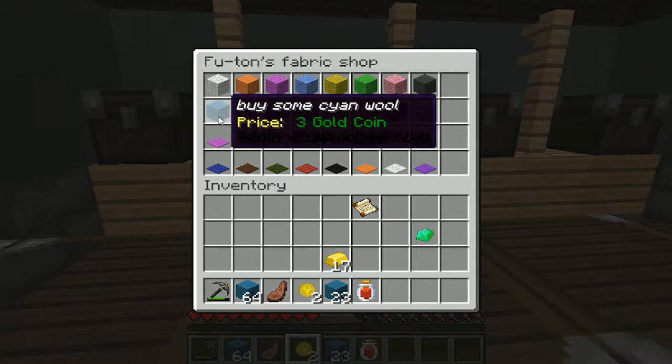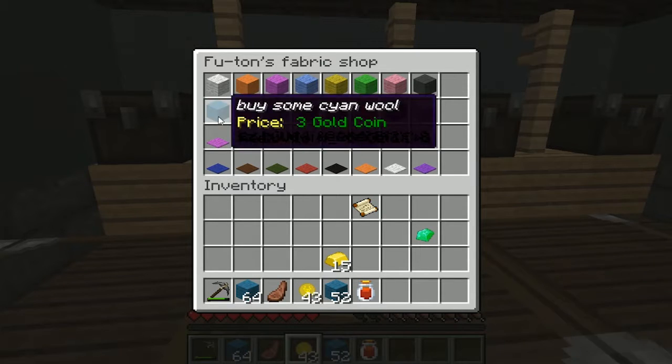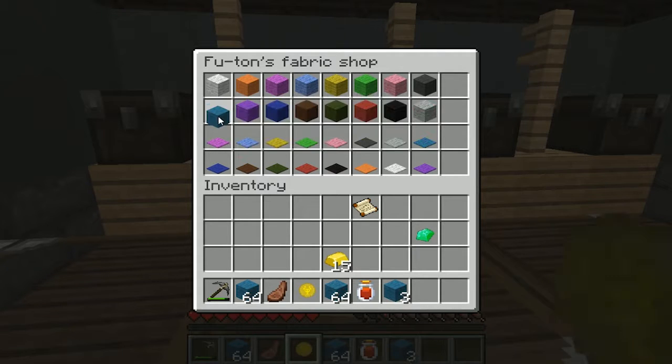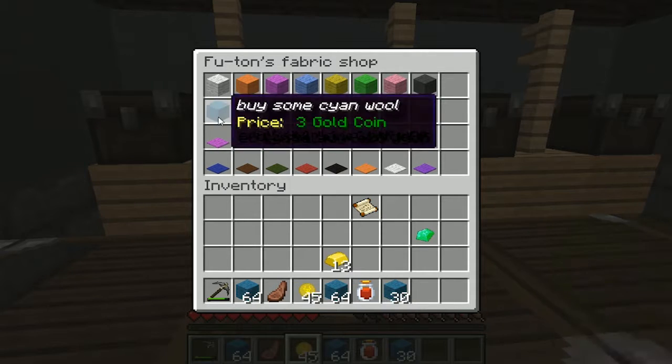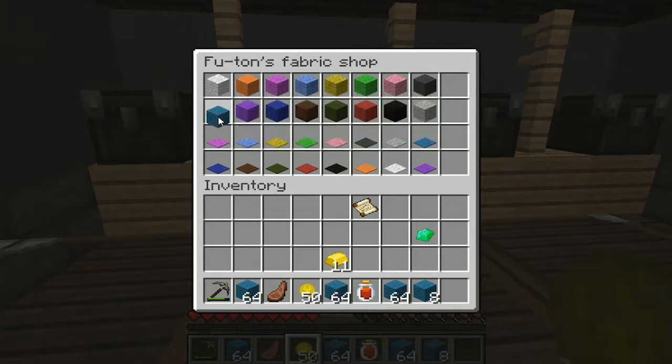I've designed some references from past videos to be some of the plots, so it's going to be like a big end-of-year surprise. If you've already been on the server by the time this video came out, the build is probably all done — so go on the server once this video is done and go look at the build. I've done a reference to Subnautica from a Subnautica series, and I'm doing a reference for Duke Pony for his Comet series.